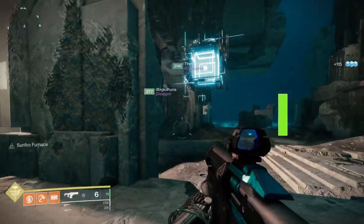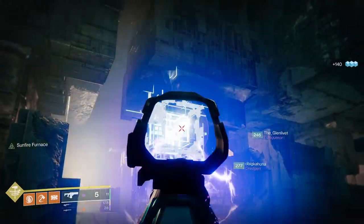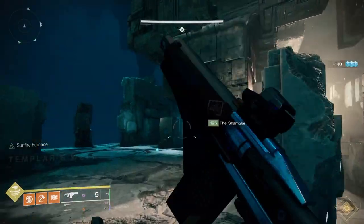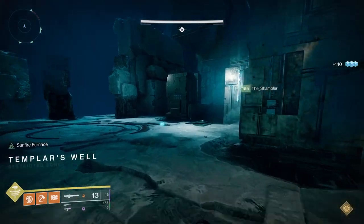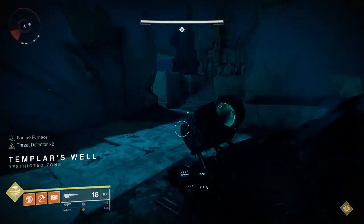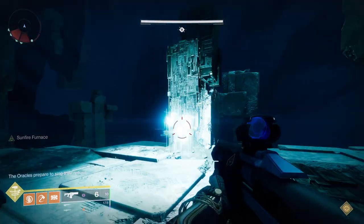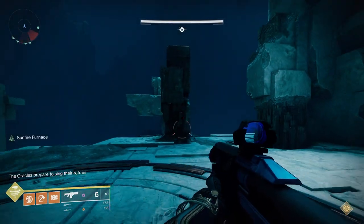The next encounter is Oracles. You're going to have a lot of adds show up, and Snipers that look over you from the overhang areas. For those, we were using Xenophage early on, but you're more powerful now so you can probably use Snipers or Scout Rifles — you can have designated people who focus on that. In this encounter, we're not going to divide up into groups, and I'll explain why.